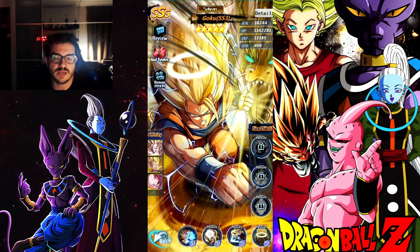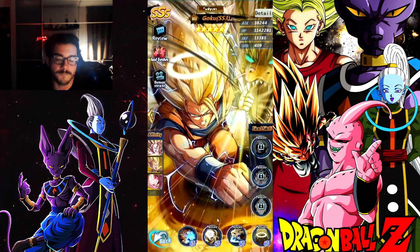This is a hit guaranteed, meaning no one can dodge it — not even Beerus, no one with high dodge. It is hit guaranteed. He does attack the back row. He does 40% chance to stun, and then this will be changed to 13% of own max HP. Which means: get that HP up. More HP he has, more damage he will do.